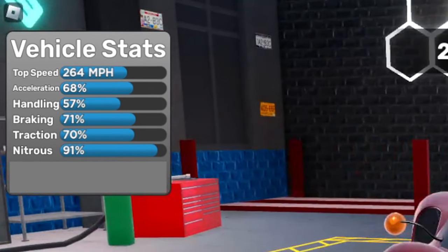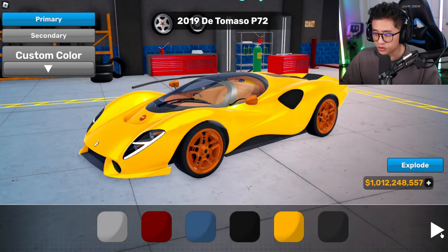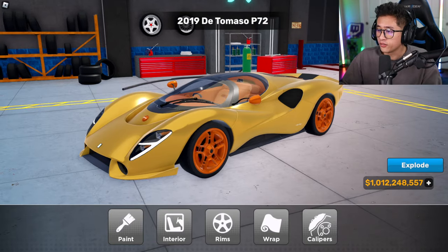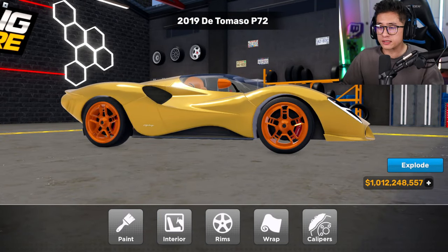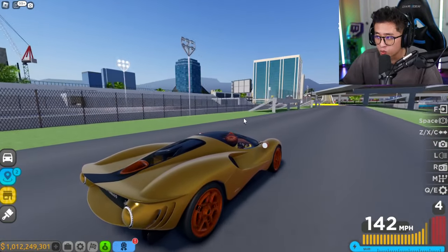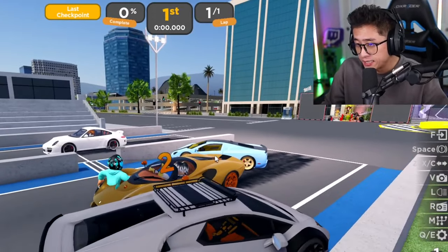With an acceleration of 68 and nitrous of 91, this car is an absolute beast. Let's change the color — going with a gold/bronze look. Even the taillights are covered in gold. It sounds really unique too. I can't believe I'm actually driving a fully licensed De Tomaso in Driving Empire. Let's go race it!